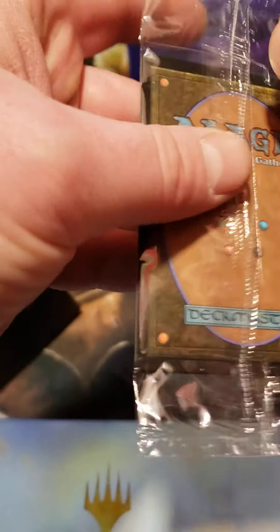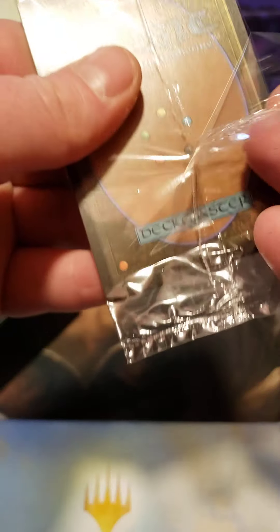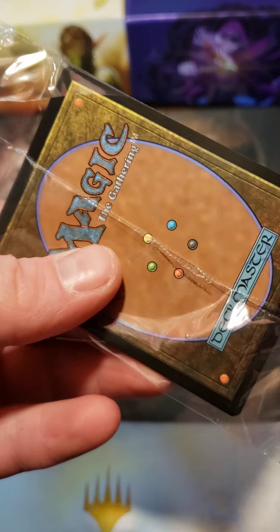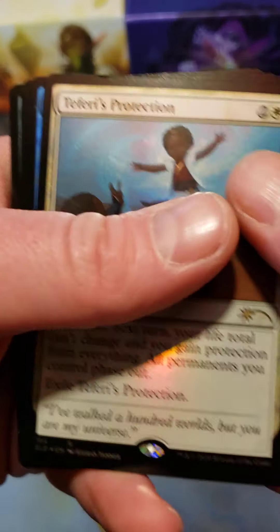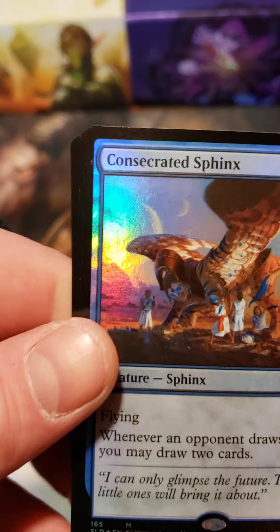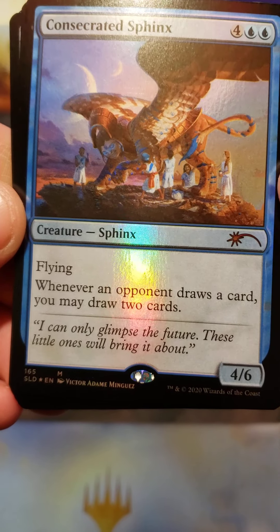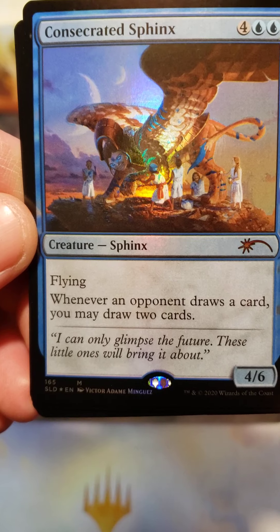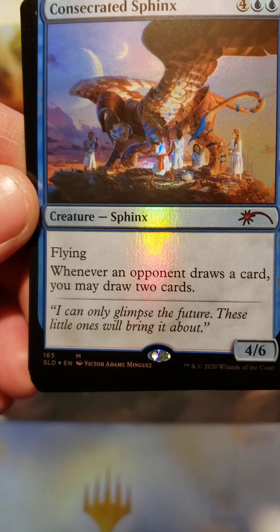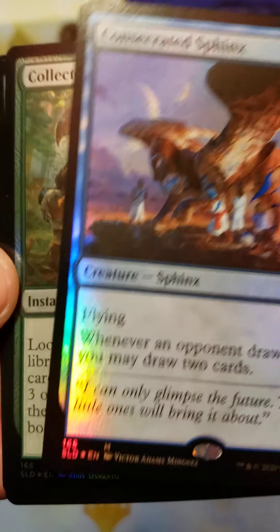They put them all in here — in salt things. Consecrated Sphinx. Four generic and two blue. Creature — Sphinx. Whenever an opponent draws a card, you may draw two cards. Flavor text: 'I can only glimpse the future. These little ones will bring it about.' Four, six.